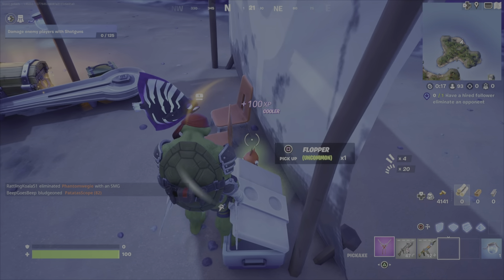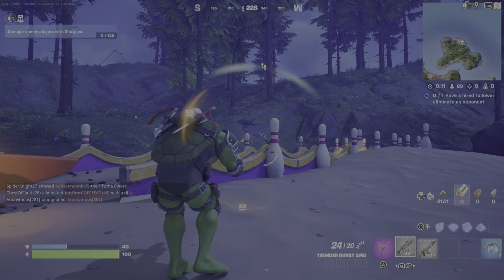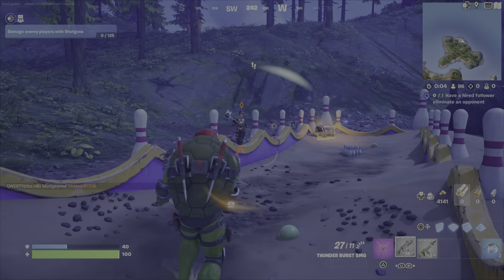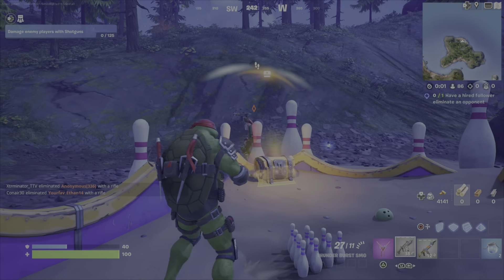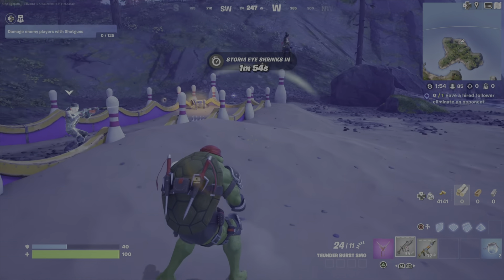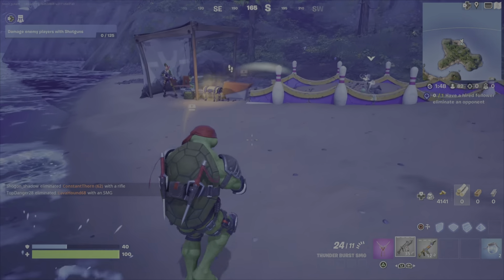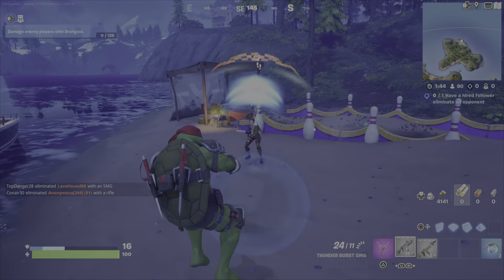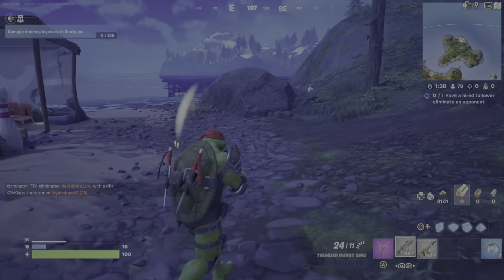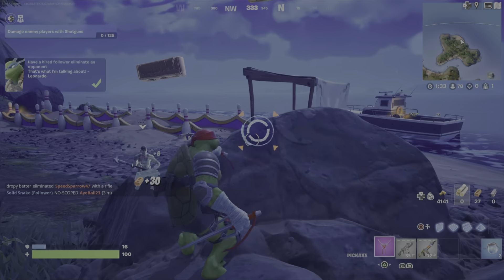Unfortunately Snake didn't take out the person I tried to get him to eliminate, so I had to go back a second time. Someone landed right with me — I think they were trying to go for him as well. He marked this player for me. I didn't have any builds, so I tried to weaken the player so Snake could take them out. Okay, that was the last challenge — good lord.